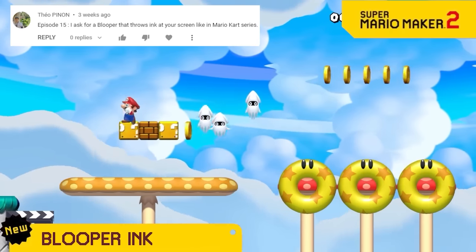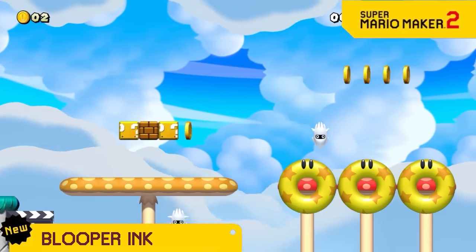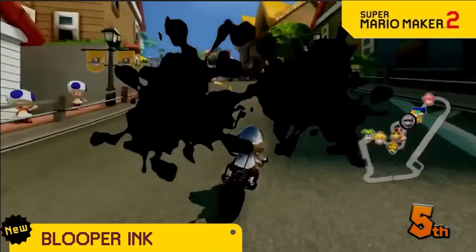We know how much fun it is to dodge bloopers, and everyone's gotten so good at predicting their movement that we're enhancing them to shoot ink onto the screen like they do in Mario Kart!